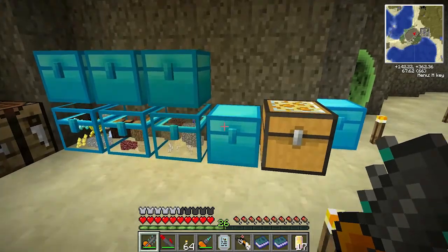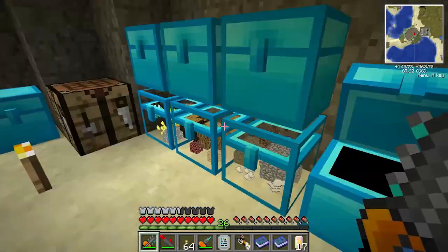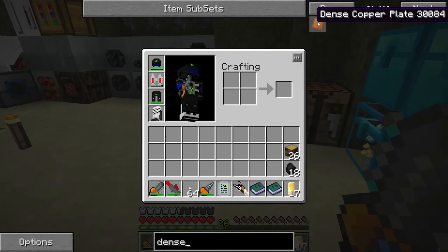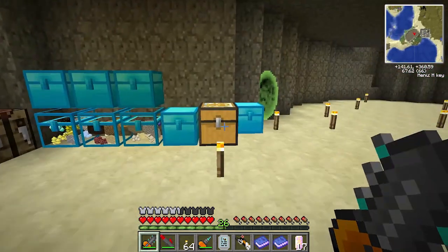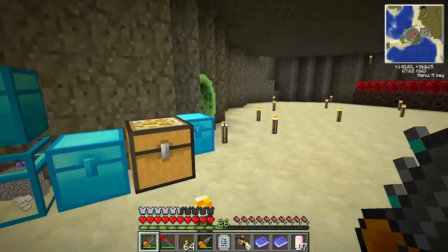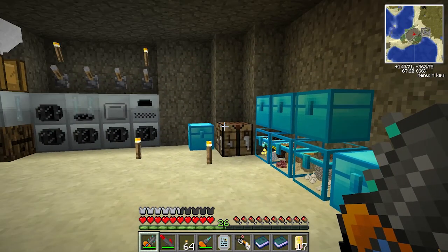You probably noticed a bit of a recurring theme there — dense copper. Each dense copper is eight copper in a compressor. I had to use a lot of it. It actually came down to about just below a thousand — like 900 and odd copper. So much, it's nuts.